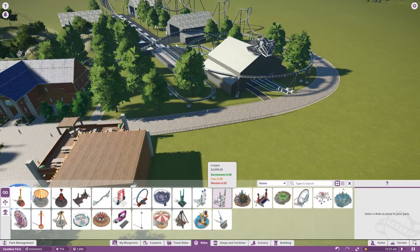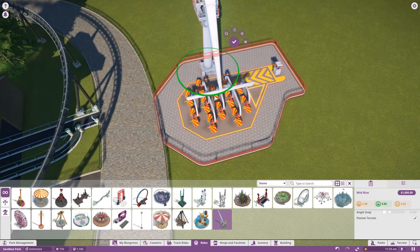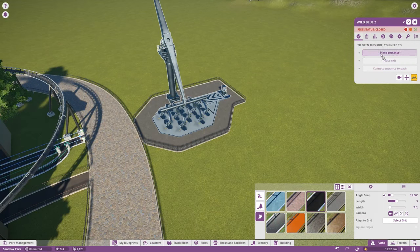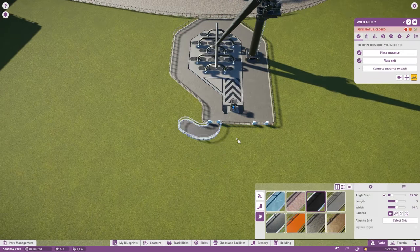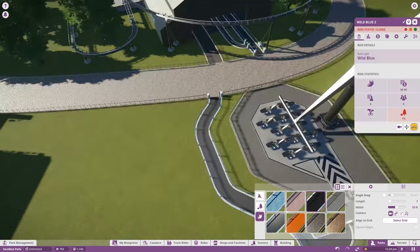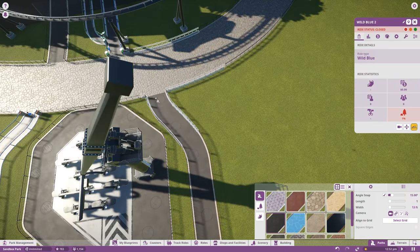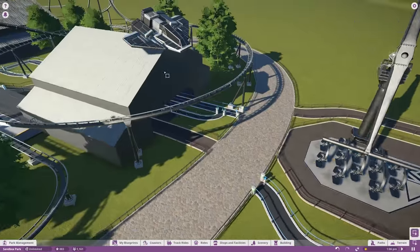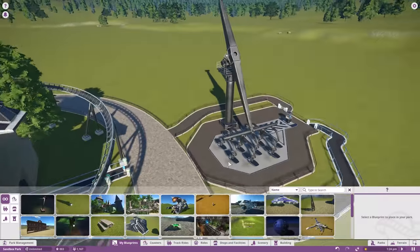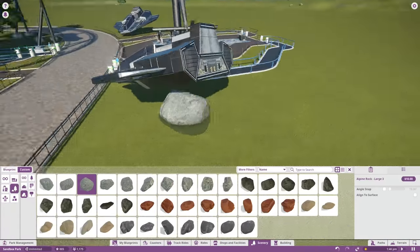I do need a name for this coaster, so definitely leave your suggestions in the comments below. Adding a flat ride over here - something nice. Going with the airplane one because it's going to be next door to the other airplane ride so it fits together nicely. This queue is a little bit small but we may expand in the future. There's our plane ride - plane, pun? It's not really a pun, is that wordplay? I don't know, you tell me.